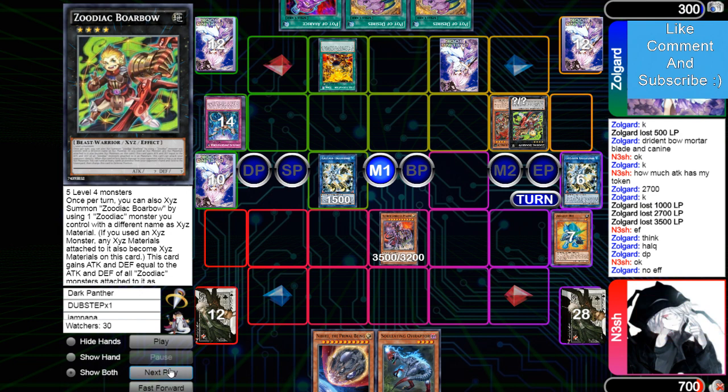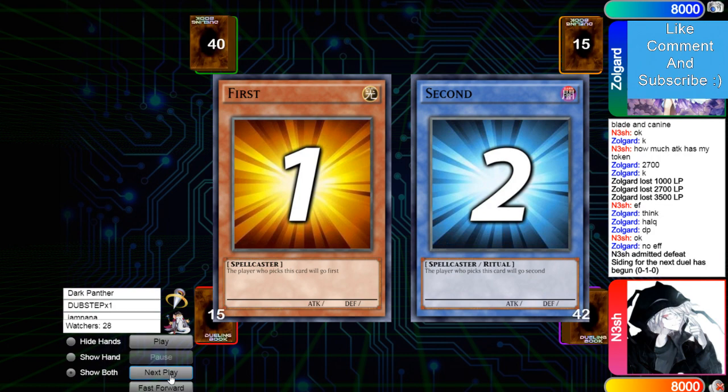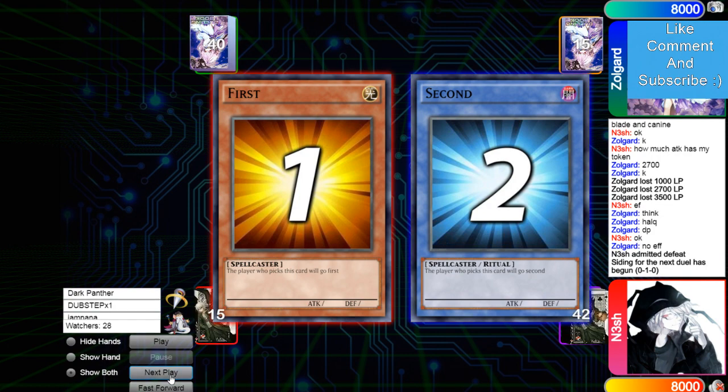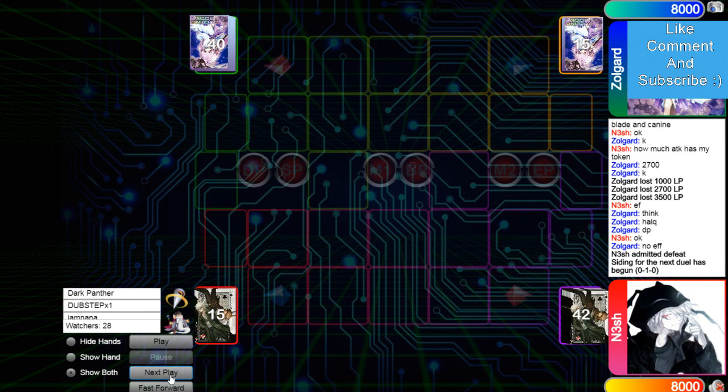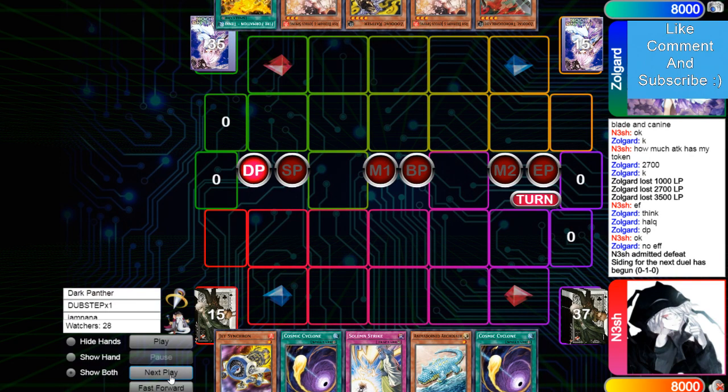Shout out to you people that know that — 17 direct for game. For those of you that don't know, I topped a YCS with Zoo-Paleo. I actually attacked for game with a rat — I had Tanky on board, calculated the Imperial Order, and attacked him with 100 for game. It was beautiful.